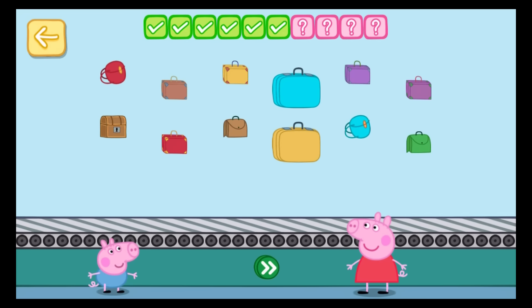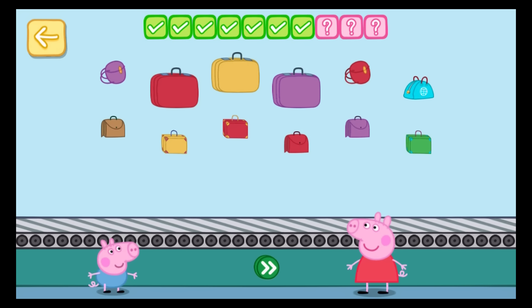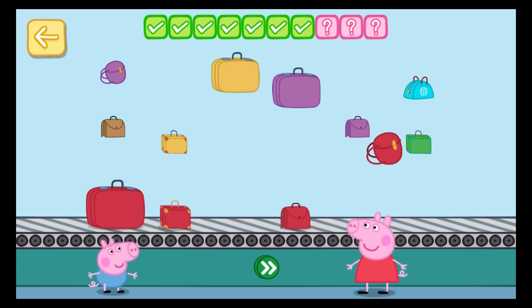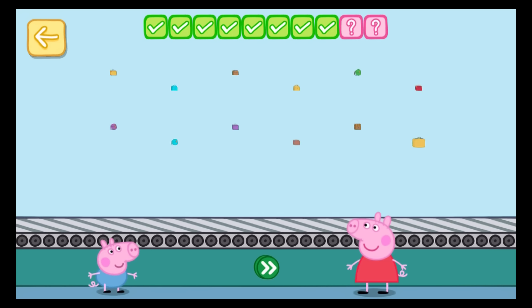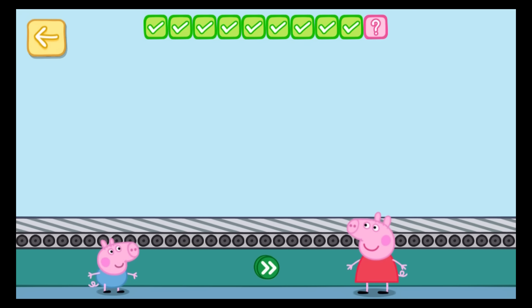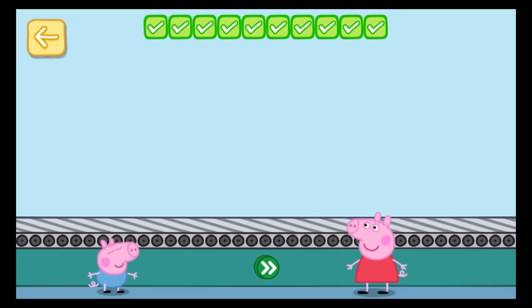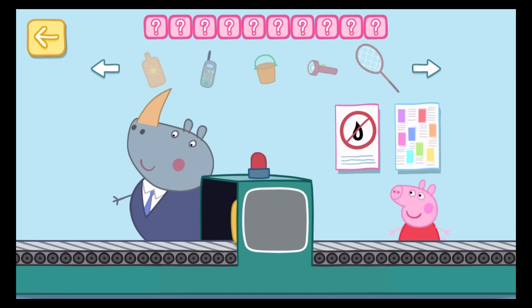Place one purple bag on the conveyor belt. One — touch the button. Keep going. Place four red bags on the conveyor belt. One, two, three — touch the button. One, two — touch the button.